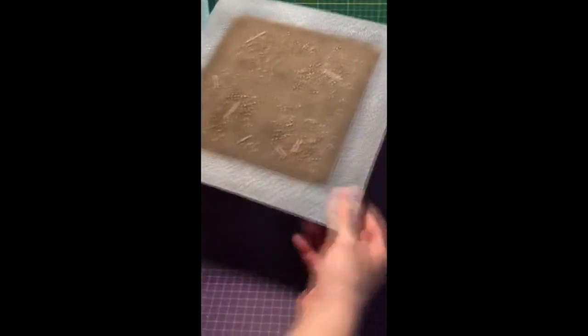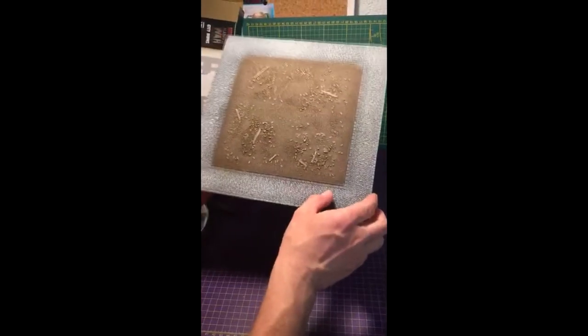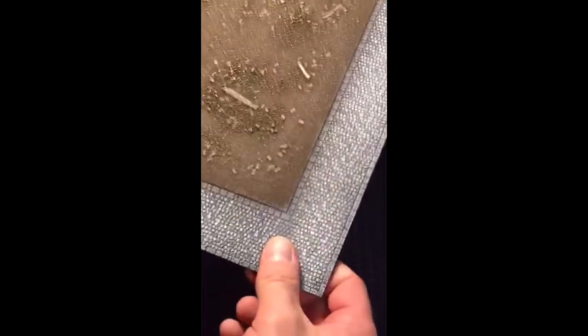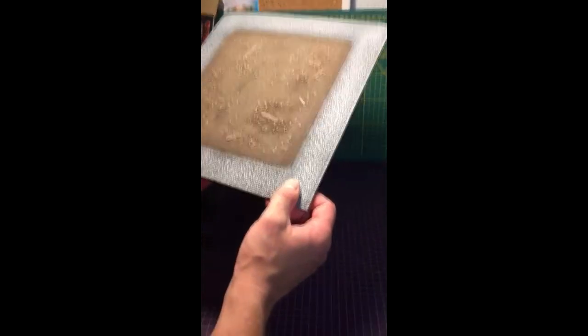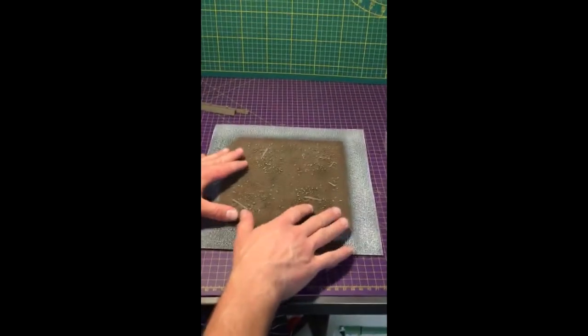Avec le fameux revêtement de Battlefront, ça se plie un peu mais ça ne casse pas. C'est très beau, il n'y a pas grand chose à faire dessus, c'est du pré-peint. On peut voir des petits éléments : des poutres, des pavés, des morceaux de parpaing, des décombres au sol. C'est vraiment joli en terme de peinture, je ne ferais pas grand chose, c'est très acceptable sur la table de jeu.